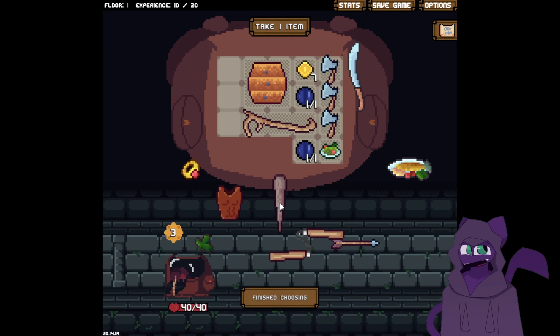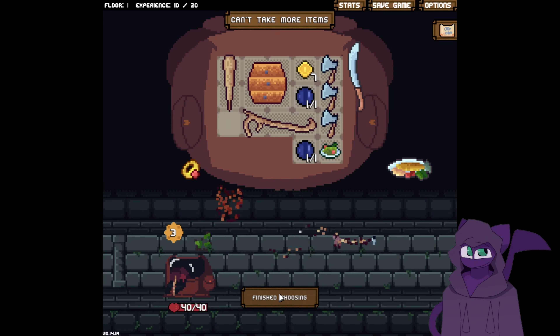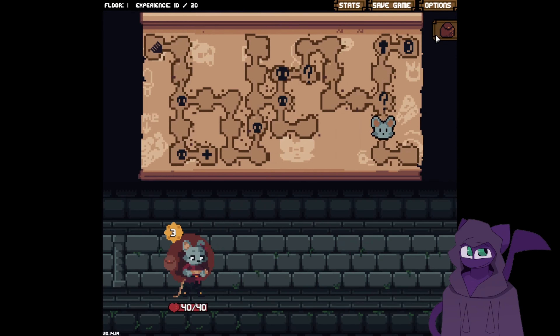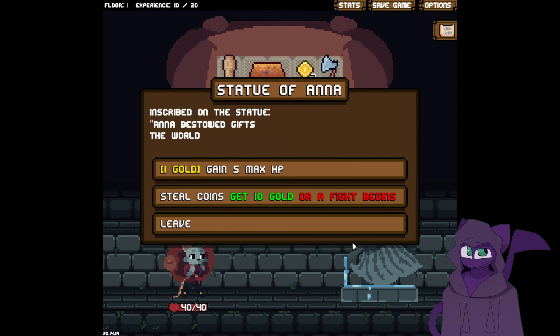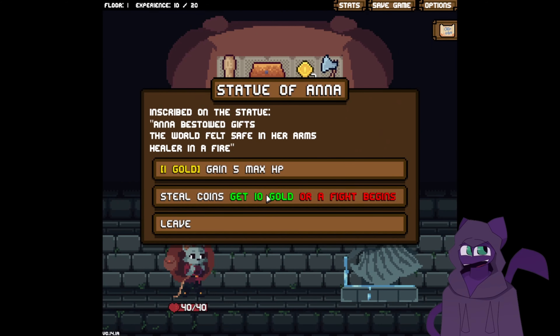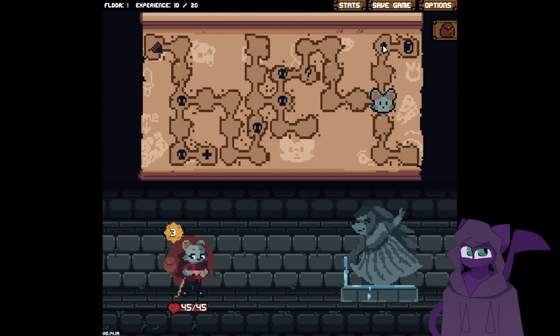We have enough AoE — we should probably take a targeted attack. Finish choosing. Head to this event. Steal — fight begins. I'll spend a gold. I'll get some max HP for a single dollar.